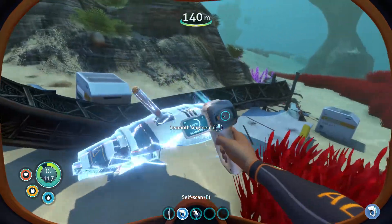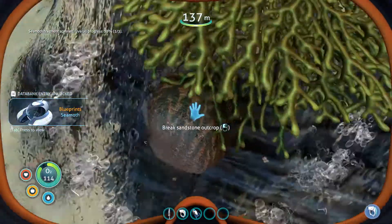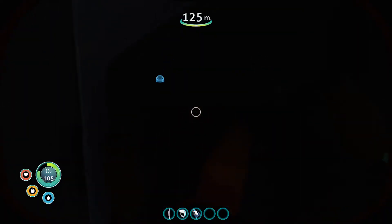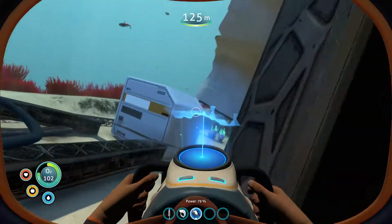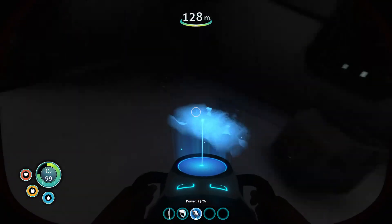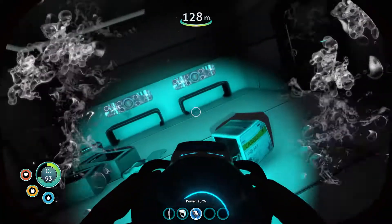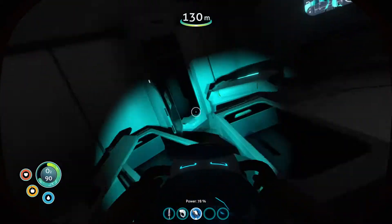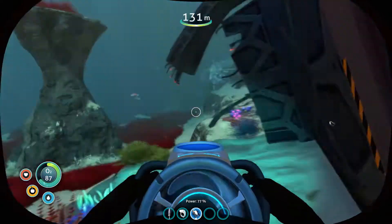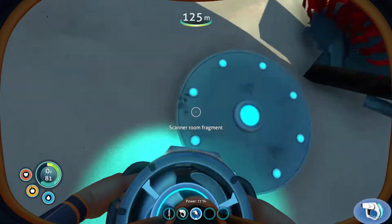Okay, no enemies. Need a few more. I don't have a laser cutter yet so I can't go through the left side. However, I think there are different ways into the room. These wrecks usually have a lot of entry points.